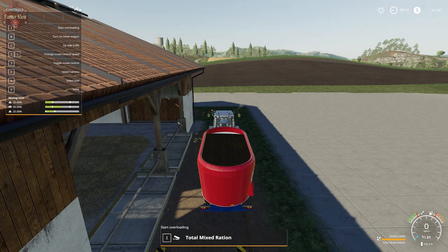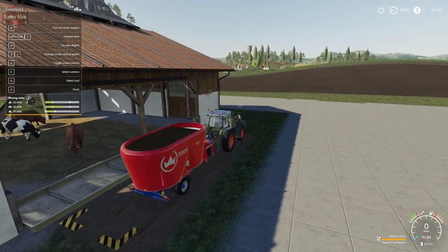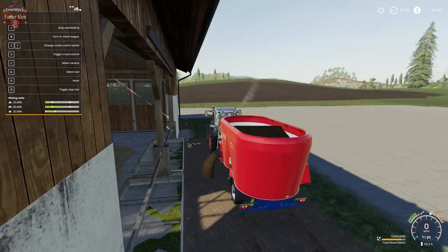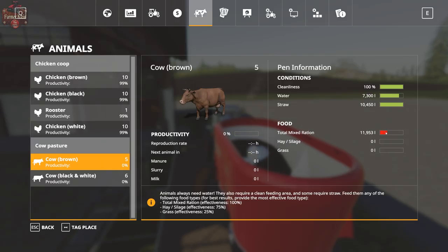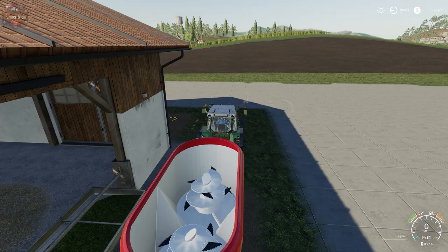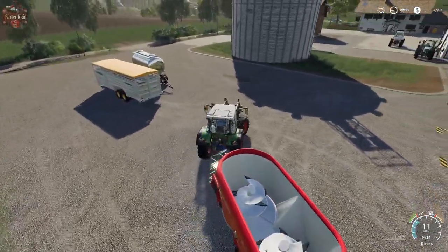Pull up here and hit I to unload. If you don't get the unload trigger, check which side it's set to unload on — right now it's set to unload to the right and I'm not getting the trigger, so make sure it's set to the correct side. You can see the food filling up in the trough as we dump it. The food level is raising up, but that only gave them a little under half of what they need, so I'll mix up another batch and top that off.